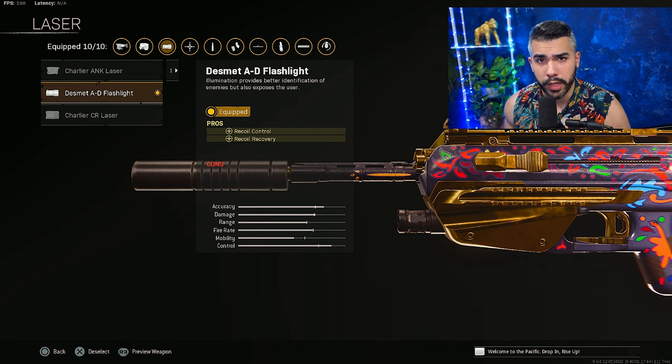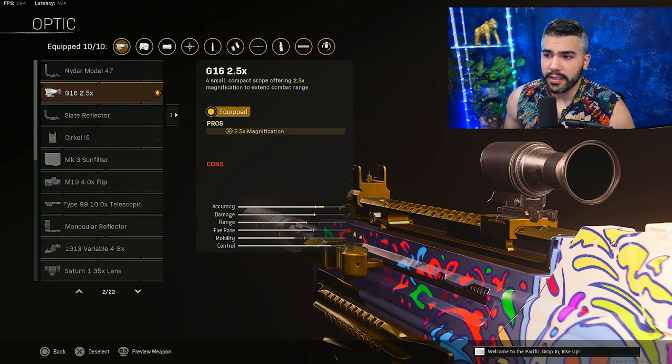For the laser, because it does not have an underbarrel, we're going to be running the Desmit AD Flashlight. This gives you recoil control and recoil recovery. For the optic, I'm going to be running the G16 2.5X — the 3.6 got nerfed again, so this is kind of personal preference. For the stock, we're going to be running the Desmit NOM 11S, which is basically the best for recoil control.